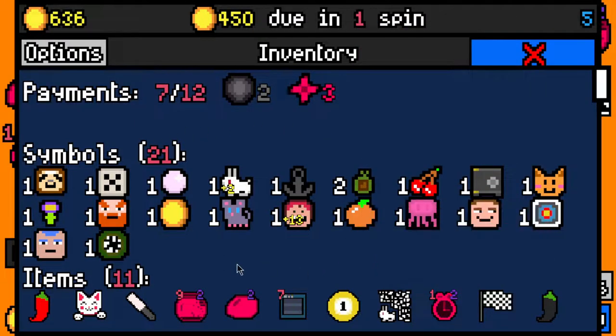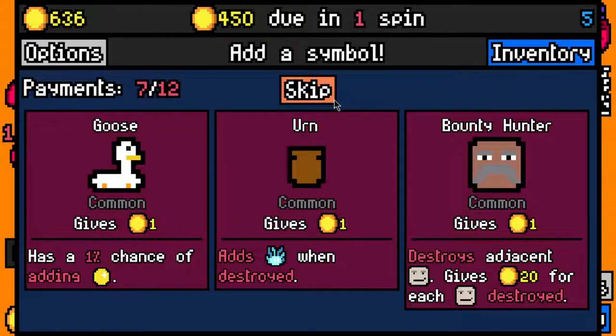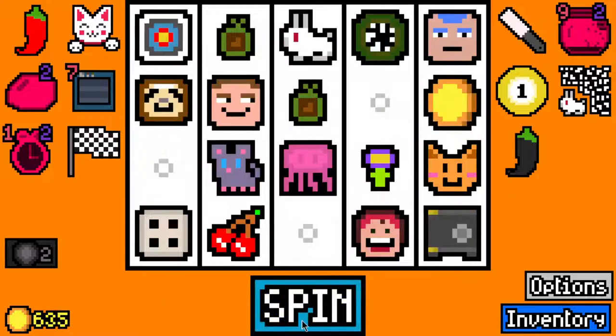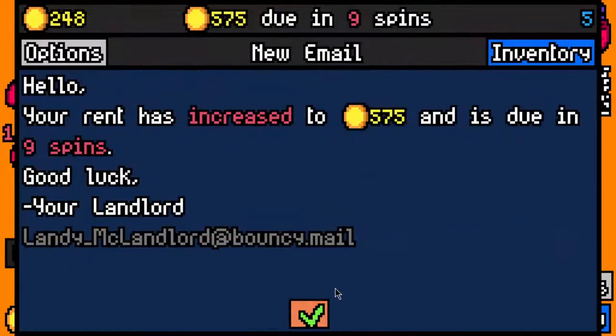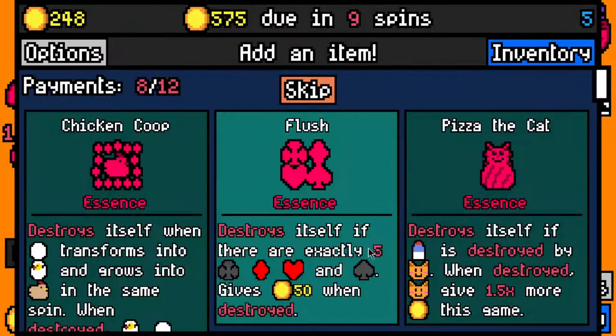How many of this stuff is going to remove itself? One, two, three, four - which will take us down to 17, which is kind of where we want to be. Let's skip this. We made the 450 rent payment with 248 left over, 575 due in 9 spins.